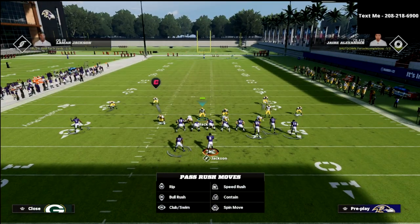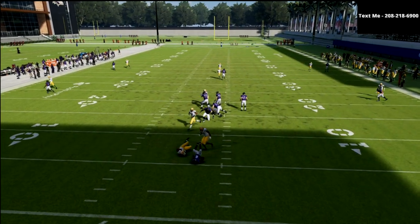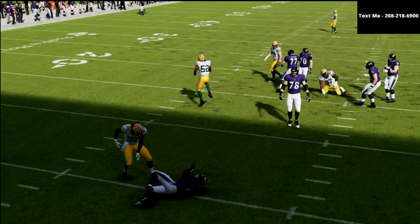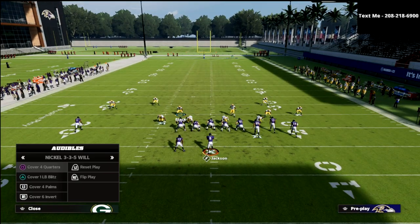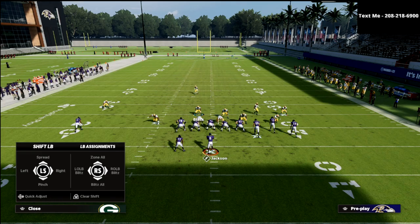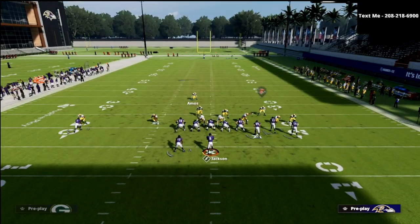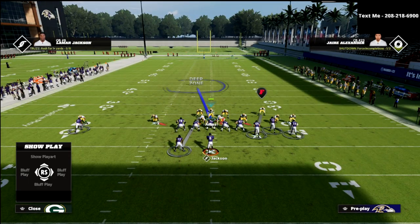Honestly, you don't even have to do anything. You could literally just come out, call this, stand kind of right in here, and typically you'll get somebody off the edge. But the other cool part about this is if we audible to the cover one linebacker blitz, now you're going to notice that the linebacker stays exactly where he's at. And if I wanted to, I could user the free safety.